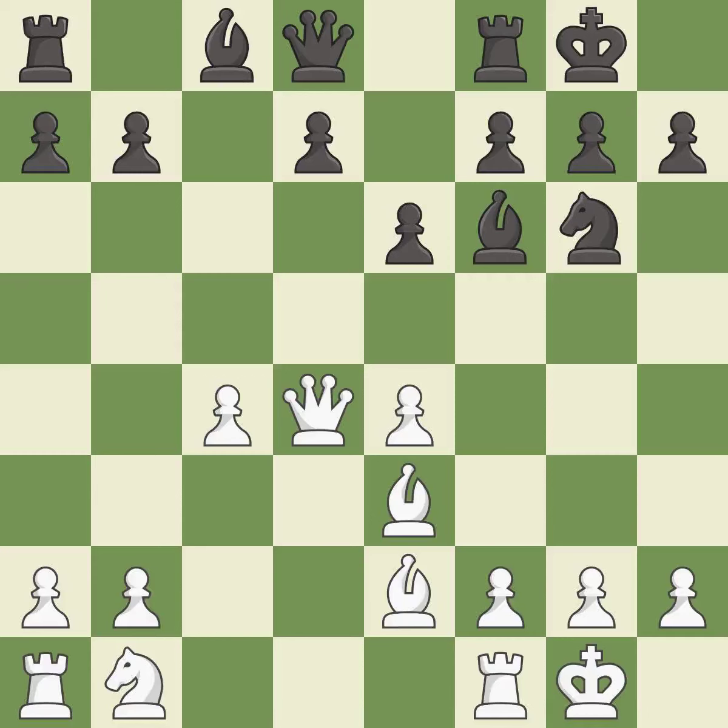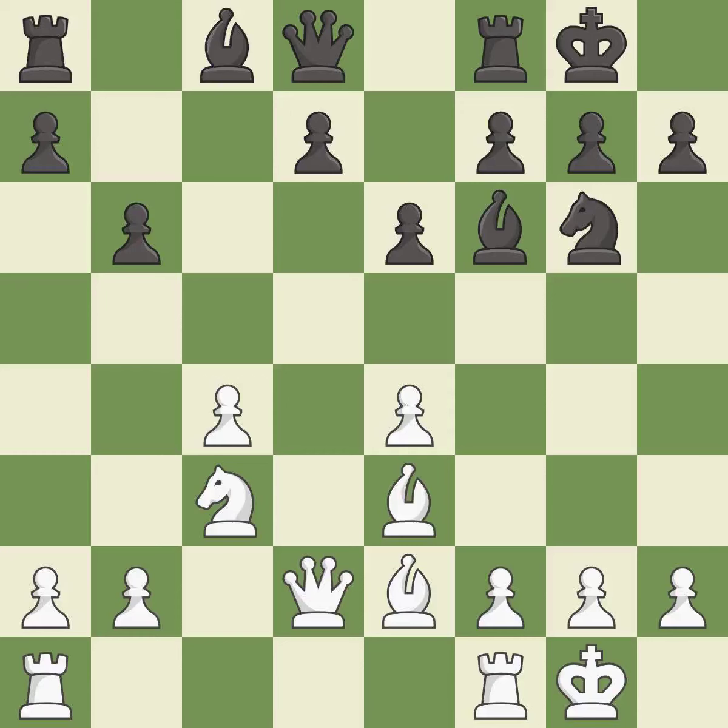This wins time by threatening a queen and forcing it to move away. This move puts the queen on a safer square — it is good. This prepares the bishop for development. It is best. The rooks can see each other now, allowing them to provide mutual defense.